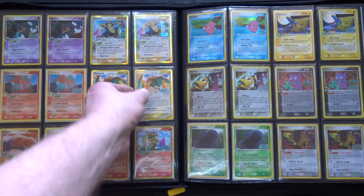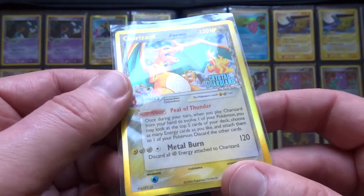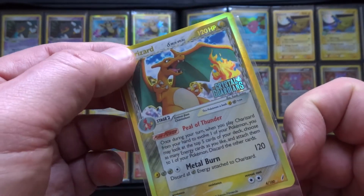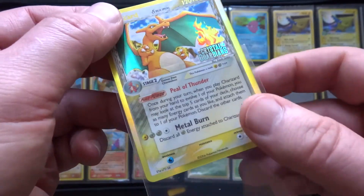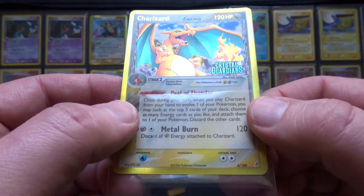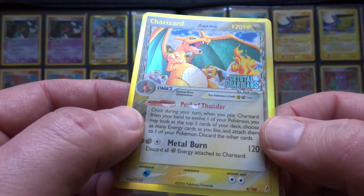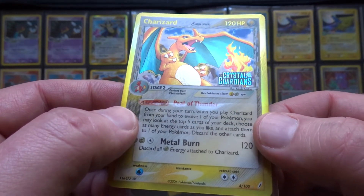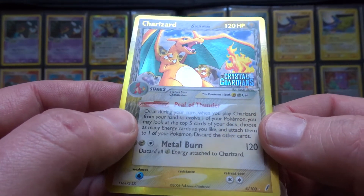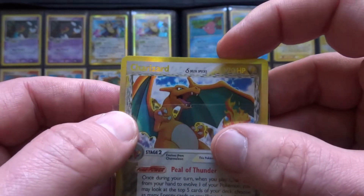Obviously the Charizard is the card that a lot of people want from the set because it's Charizard, and it is a very beautiful card. Great artwork. Really beautiful. This holo foil is really good to have it on the Pokemon so that they shine.